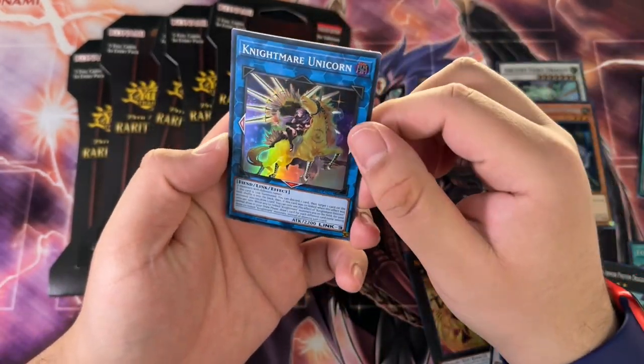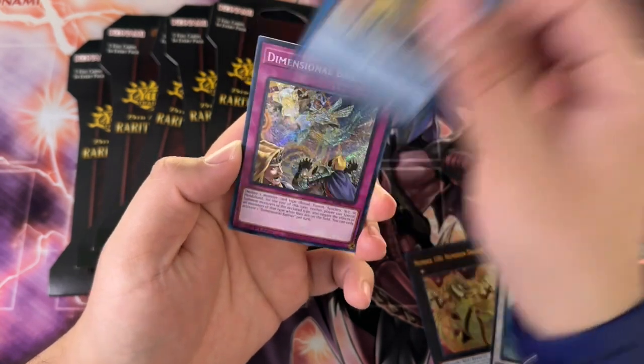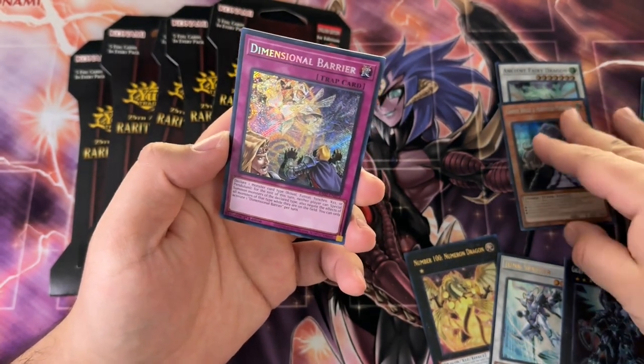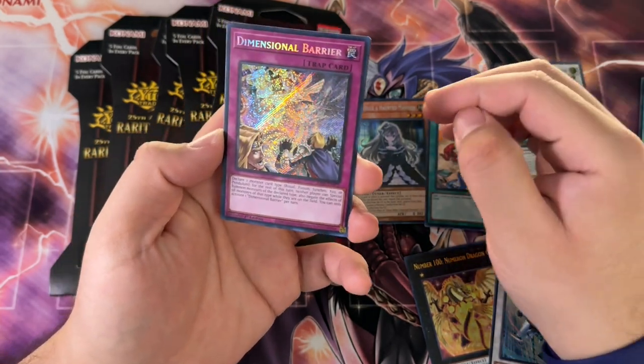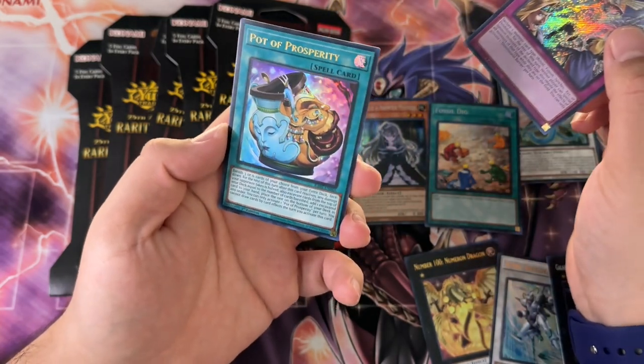At least the Synchro cards had Baronne and Borrel Savage, but the XYZ side didn't really have anything too cool in this set. Nightmare Unicorn, Dimensional Barrier — the Secret Rares we're getting are kind of interesting but they're not really... I mean, they're at Quarter Century Rares too.